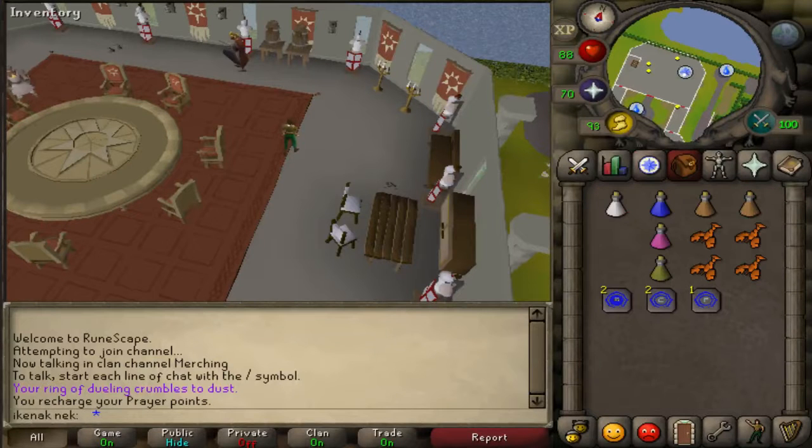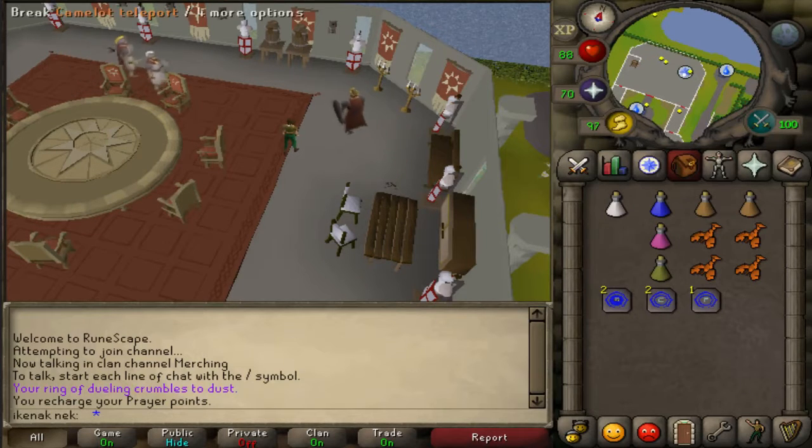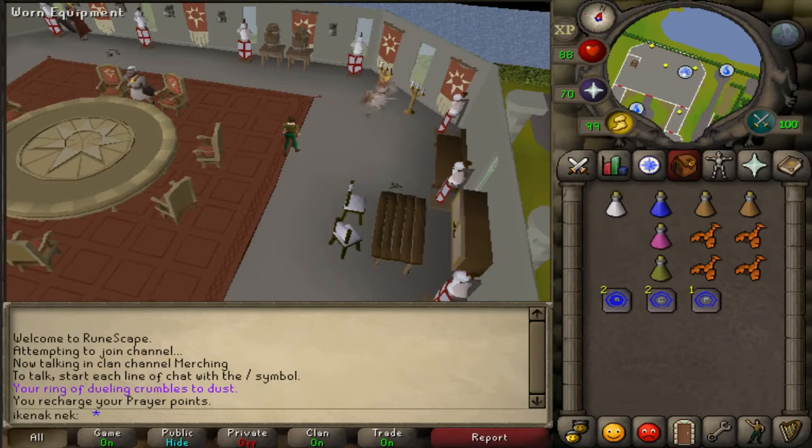For the quest Holy Grail, you will need 20 Attack, you need to have completed Merlin's Crystal, and you will want an Excalibur. I would recommend bringing a super set if you're going to melee the boss, or you can mage or range it. Bring stamina potions or energy potions, and anti-poison or an antidote if you're a low level, and food if you're a low level.